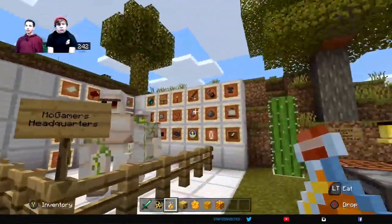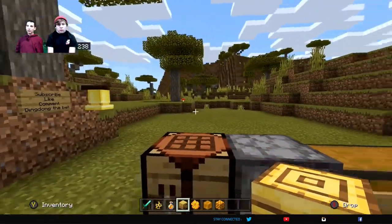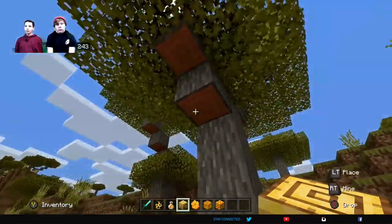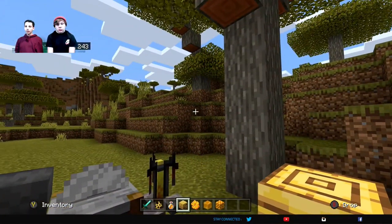They changed some of the biome because you can see nests all over. You can't see them in this map right now because this was before the update came out, but if we updated and searched around the map we would be able to find these nests and bees everywhere.